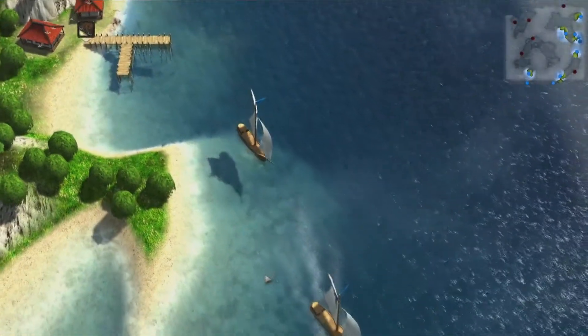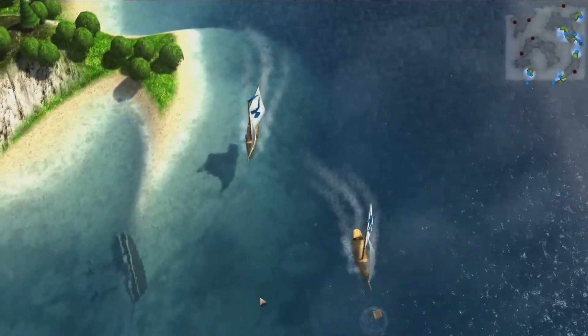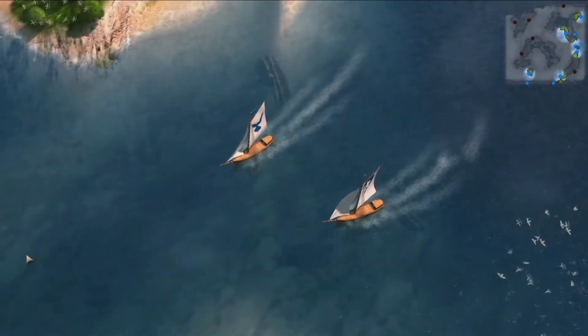Whilst you're sailing, a wind icon will appear directly at the middle bottom of your screen. Staying in the wind speeds up your travel, though if the wind is not in your favour, you can still sail along and have no care in the world.